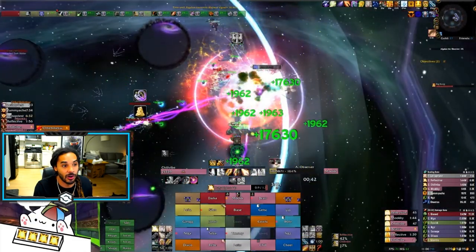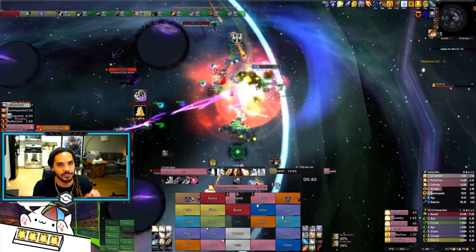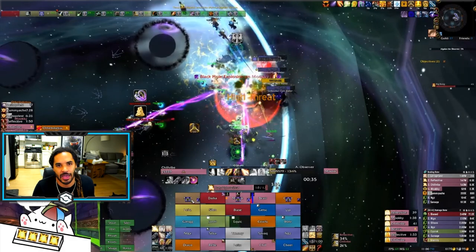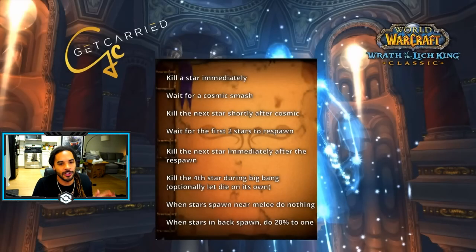All of your Death Knights should be saving Army of the Dead for the last phase. This will actually taunt all of the adds and keep them off your healers, which makes the last phase of the fight extremely easy. As for star killing, there's a great guide from Tandor that breaks down an easy way to cleanly and clearly kill the stars, because your star killer is probably the most vital person to making the raid go smoothly outside of having your assigned cooldowns.